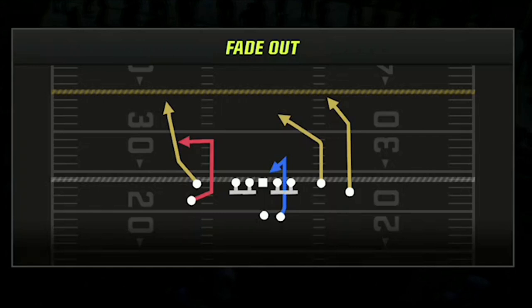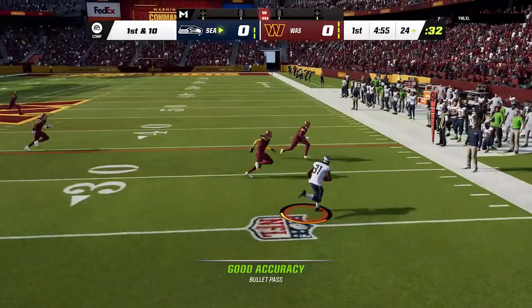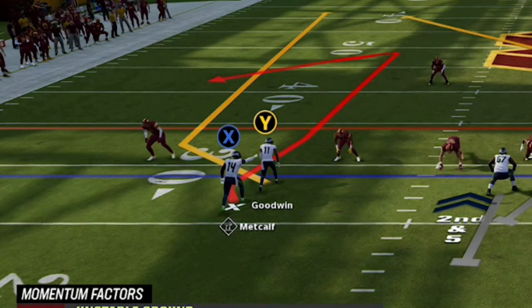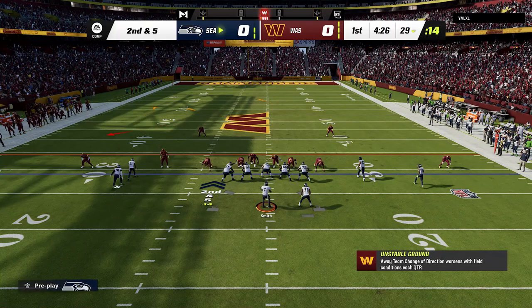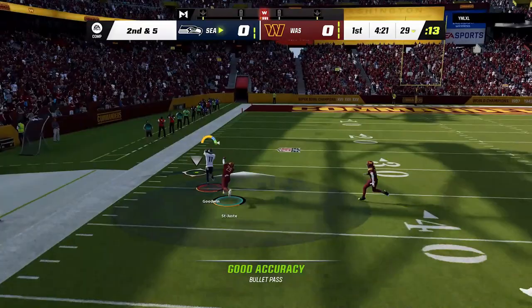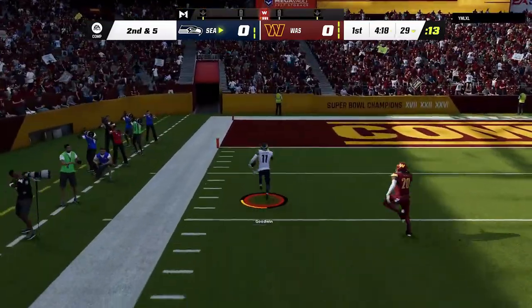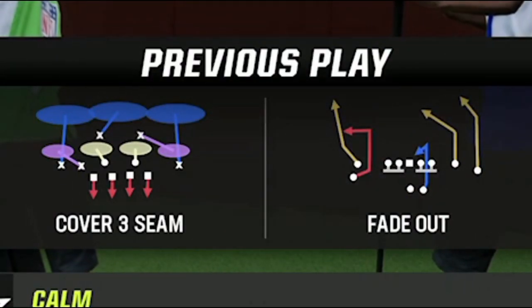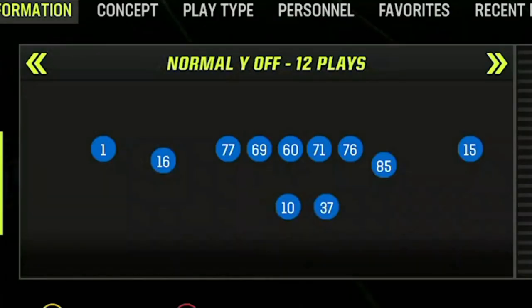The next play is from the same offensive formation and it's called the Fade Out — another play that can be a one-play touchdown against a lot of different defenses, but I'll focus specifically on what it does against Cover 3 because it's the glitchiest Cover 3 beater in the entire game. Against Cover 3, run this from a hash mark to the open side of the field and put the X route on a comeback route — that's all you have to do. The comeback route will get to the cornerback before the wheel route does, forcing the cornerback to react to it and allowing the wheel route to get outside for an easy one-play touchdown, as long as you bullet-pass and lead away at the right time.